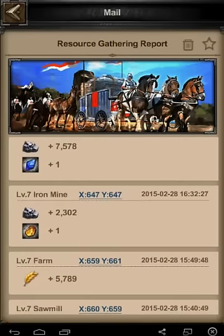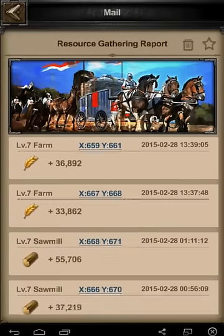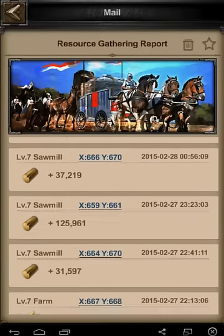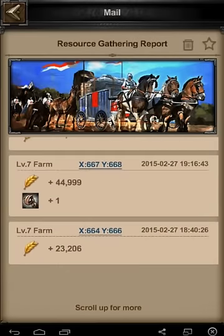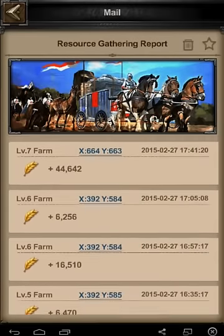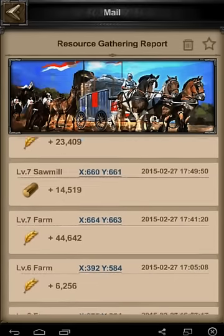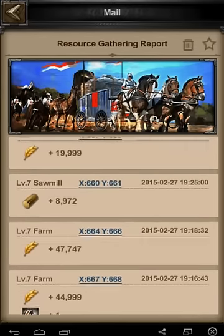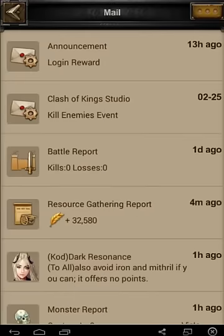I'm starting to get items fairly regularly now. The larger the number of resources you gather, the better the chance of getting items. When I first started with small gathers of 10,000 or 20,000, I didn't get them very often. But this is probably the most consistent way. If you send out three marches of 60,000 to 80,000, you're probably going to get at least one item.